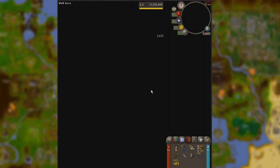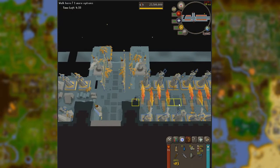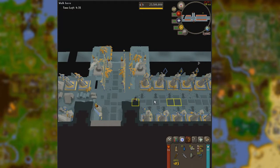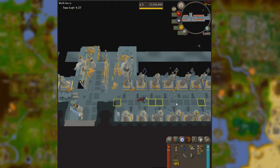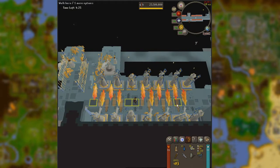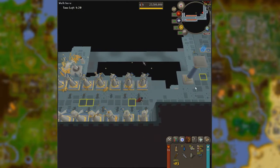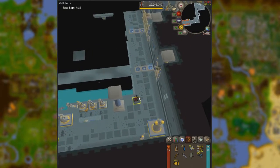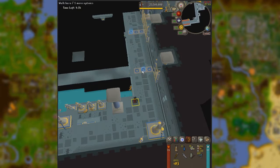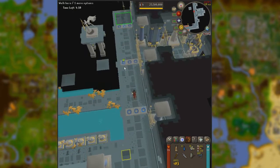Floor five is both easier and more difficult at the same time. It's easier because it's going to be the same setup every single time you make it here. The mages are going to have a two-cycle attack — click on the second tick after they start attacking, and it's going to be easier for you to figure out where you need to go.